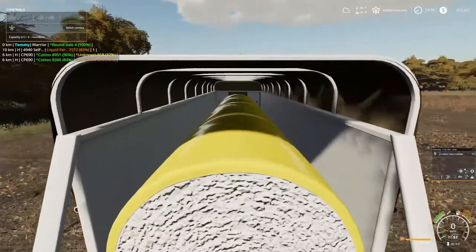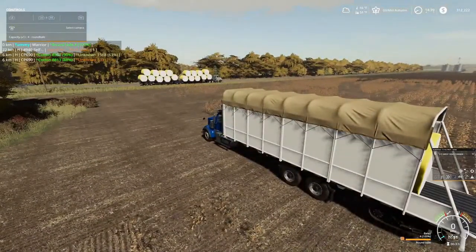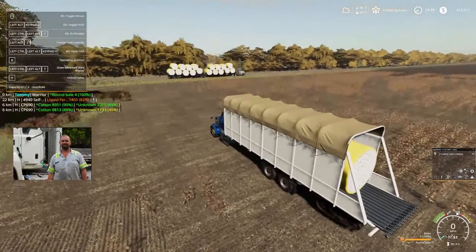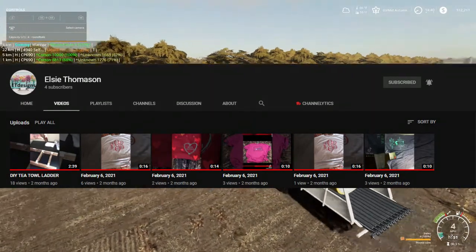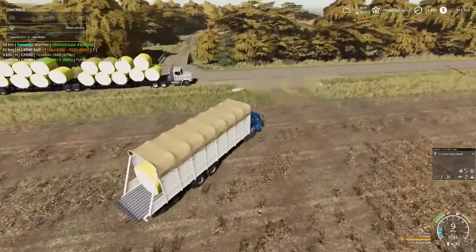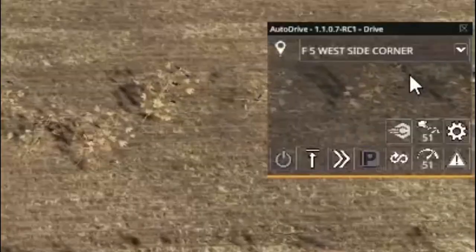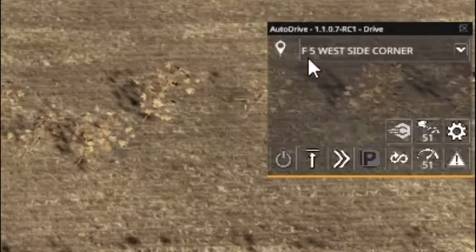As you can see here, I got four inside there, and you can see the bottom right says four bales, 100%. We're gonna do a little something different - we're gonna say this is Joyful Jordan. His wife does ET Designs. Jordan is a trailer truck driver, so I'm like, I'm gonna add him in because he helps me out a lot too. So we're gonna say Jordan's driving this. And I got AutoDrive - field five west side corner, as I got it labeled there.